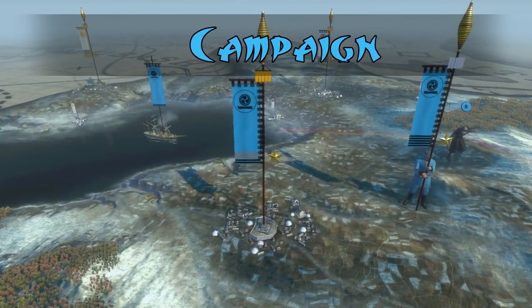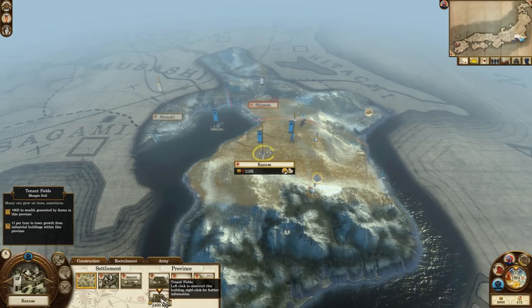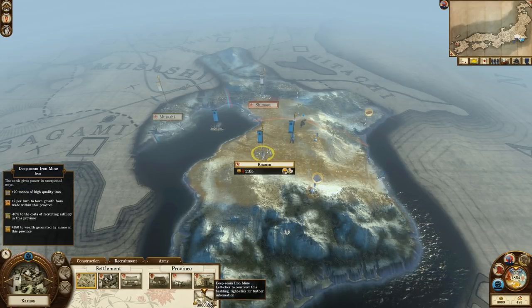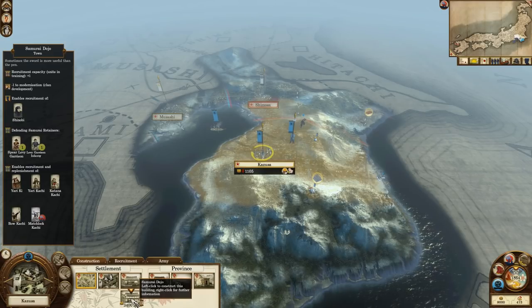On to the campaign map. The Jozai start in the province Kazusa, a town that starts off quite poor due to its meager soil, but does provide you with the iron resource, which will make you some money over the long run once you start trading. Besides the iron mine you also have a port and a traditional dojo already built. You won't have to worry about recruiting a ninja from it because you start with one out in the field.